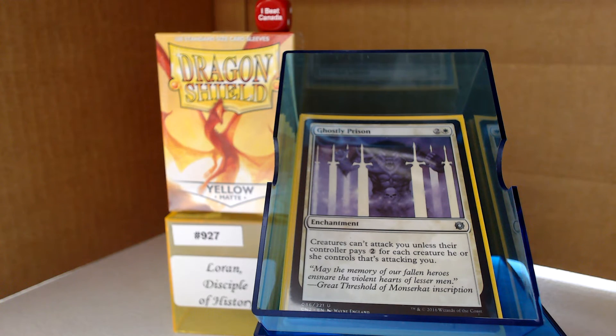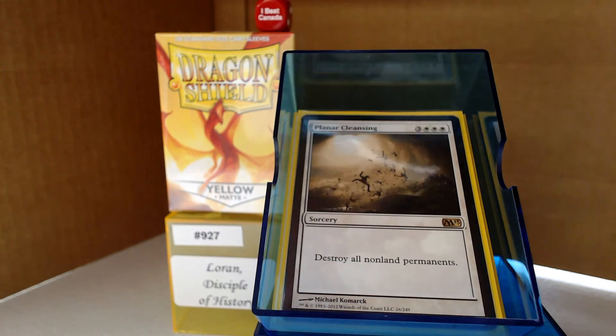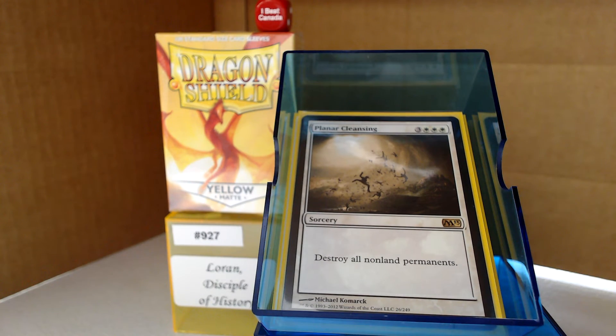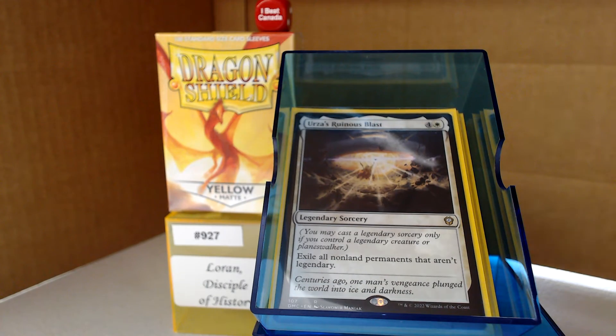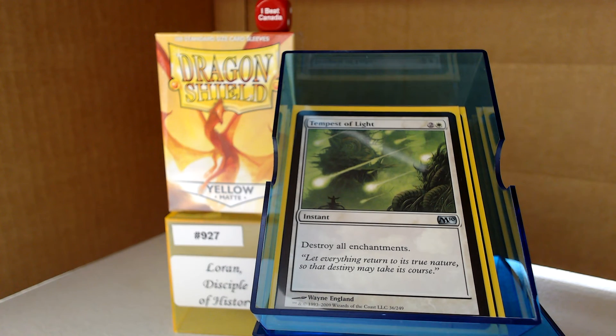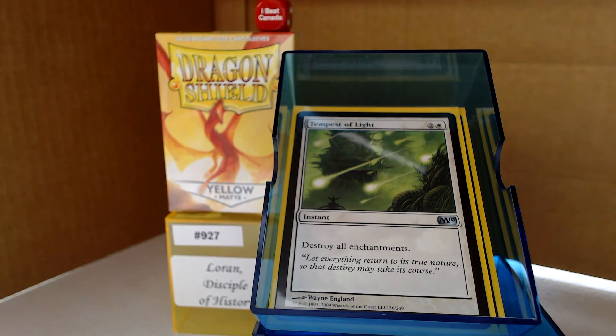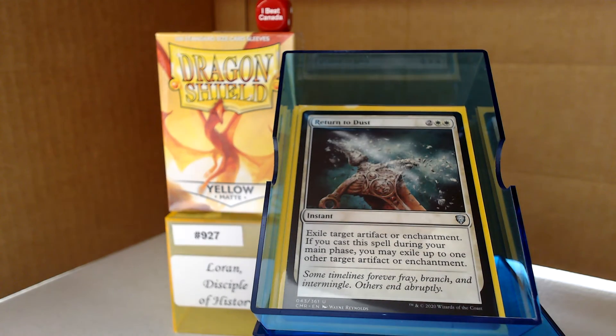Our removal suite has some board wipes. Phyrexian Rebirth is going to leave us with a creature to populate, since it doesn't destroy everything like actual Wrath. Planar Cleansing — I'm not really worried about destroying all non-land permanents since we have lots of artifacts but also ways to get them back. Urza's Ruinous Blast — you kind of knew that was in there. Swords to Plowshares for spot removal. Disenchant. Tempest of Light — global enchantment destruction, which I think is probably underutilized. There are a lot of problematic enchantments out there, and Tranquility-type effects are just good to have. And of course Return to Dust.